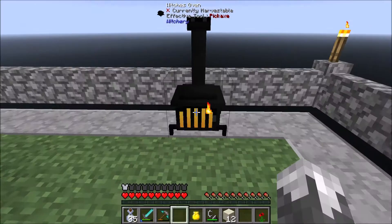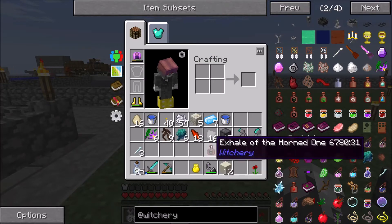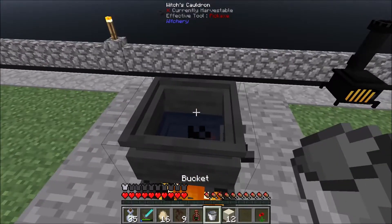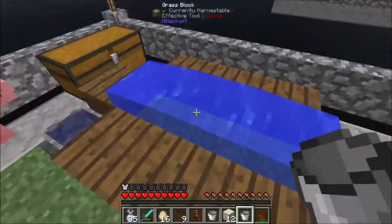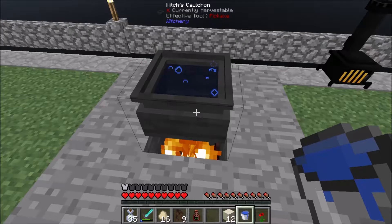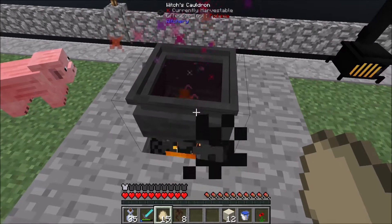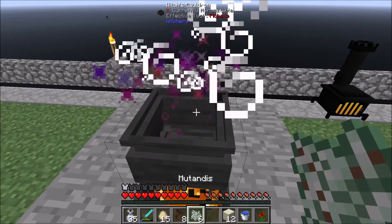We got one! To make this mutandis we need mandrake, egg, and I've got some water — going to need quite a bit more water than that. I'm going to have to make a water source over here. We're going to have water sources all over this place. All right, that's full — throw that in one of those, and there we go.